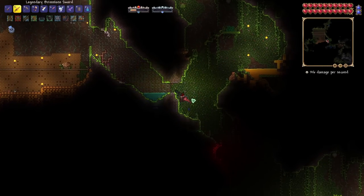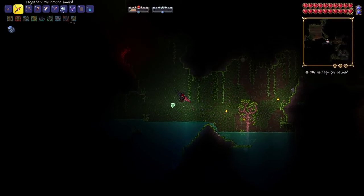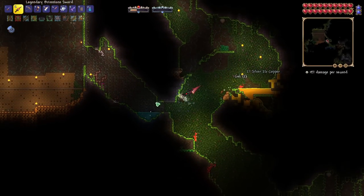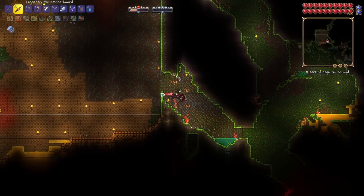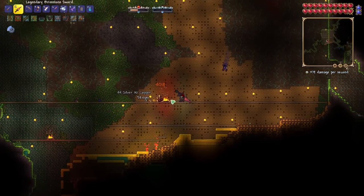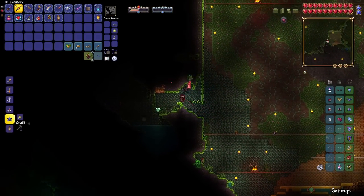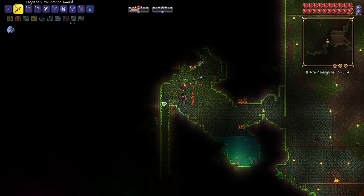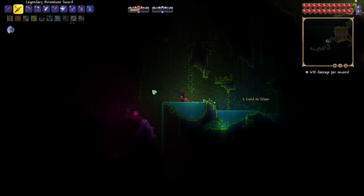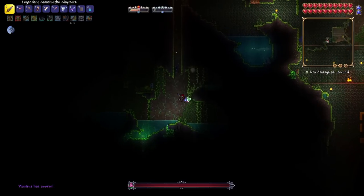Now comes one of my least favorite parts of hard mode — finding a Plantera bulb. I was hoping we'd be super lucky and find one right by our little arena here, but so far no luck. Oh, life fruit! There we go — I take it all back, we got lucky. We got the bulb!